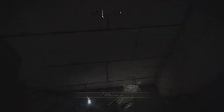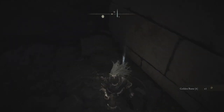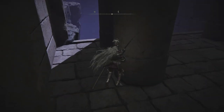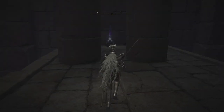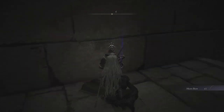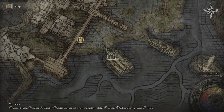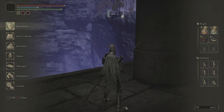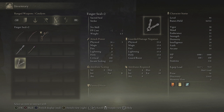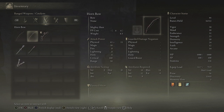Just down here - look at that, golden runes. And there's the Horn Bow! Let's see if it's any good. We'll just have a little look at the inventory. Horn Bow: 65 physical but magic of 30, so it's a magical bow, and it's going to scale with Strength, Intelligence, and Dexterity.